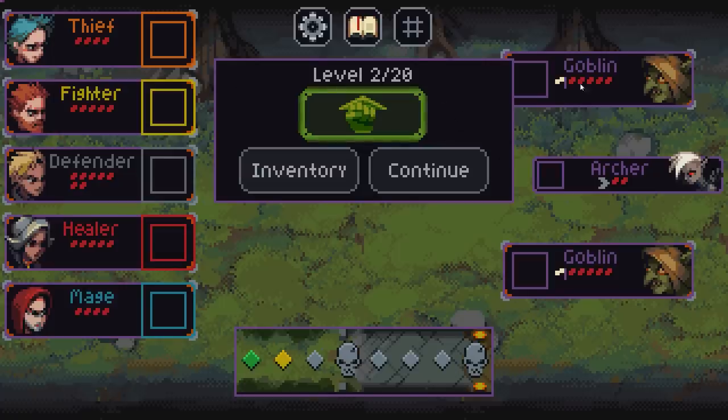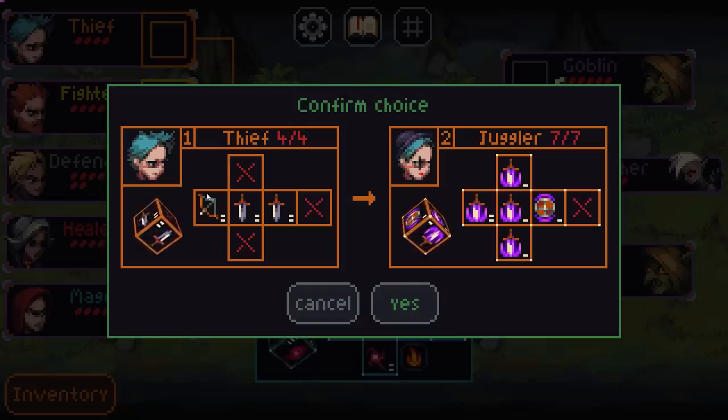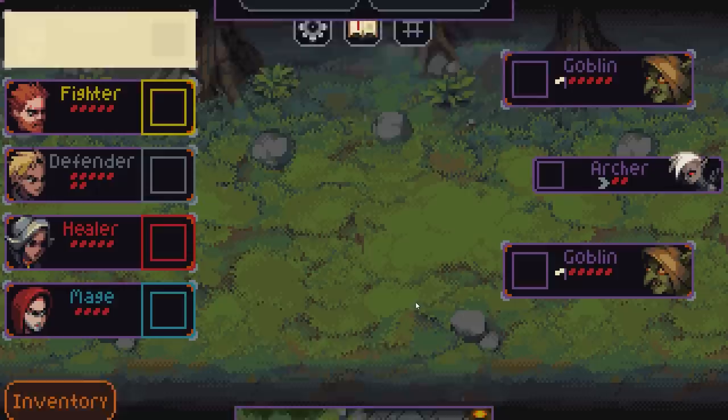After every encounter we build up to 20, and we're either going to be upgrading one of our characters — like the fiend or the juggler. I might take the juggler; that seems kind of good. So I switch out this dice for this new dice which has different abilities.